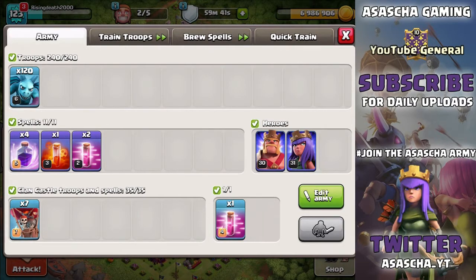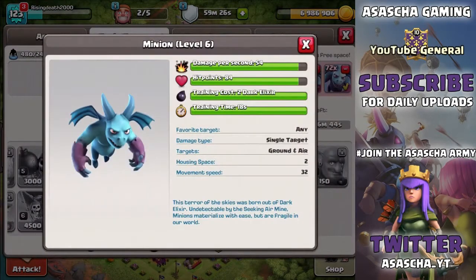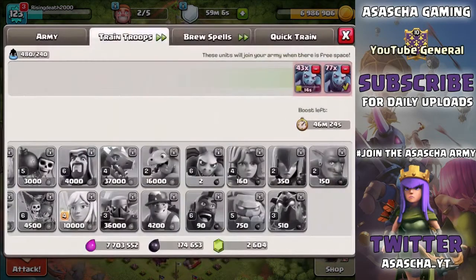As you can see from the title, it says 240 dark elixir. Yes, minions are more expensive normally, but right now they are only 2 dark elixir each. So you can train up 120 minions for only 240 dark elixir total - 2 dark elixir per minion times 120 is 240. We're going to test this out and see if they can actually 3 star a base.